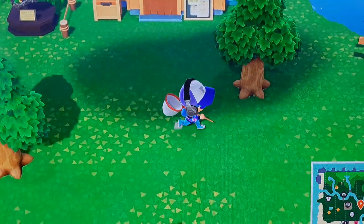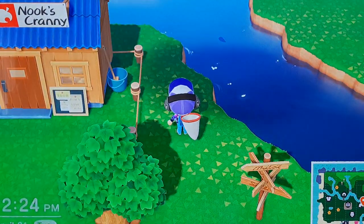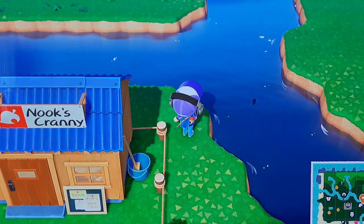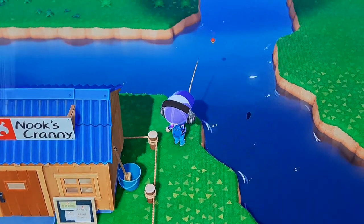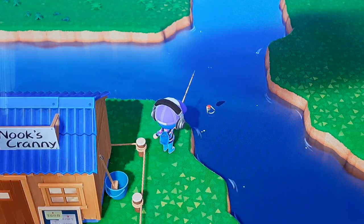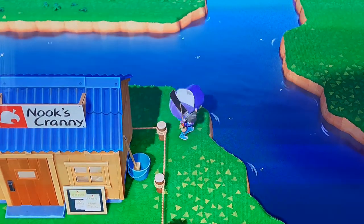Basically as you wander around your island — I have a net right now to catch insects — but over here you see there's a fish. I can actually go and catch the fish. This is a smart fish — there we go, and there we go!